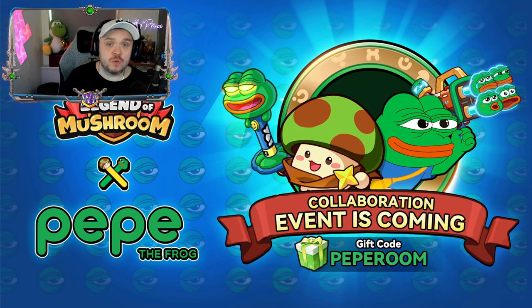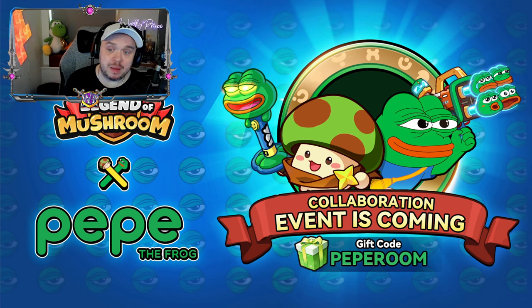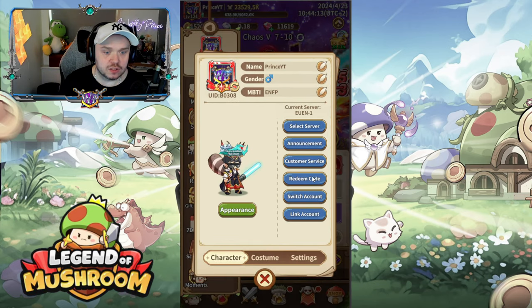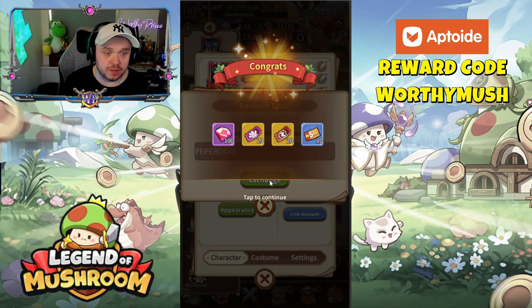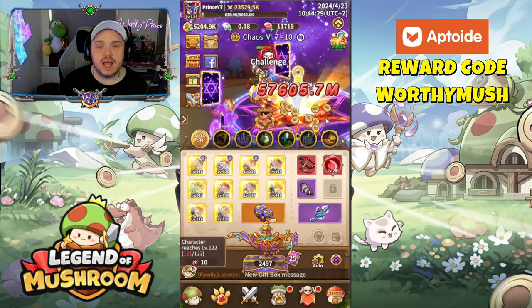That extra five percent is on top of what you'll already be getting, which can go up to 25 percent depending on how much you've been using it. Also, you'll notice on the special Pepe collaboration event there is another gift code — PEPEROOM — which you can redeem in the game. Let's go ahead and redeem it now: redeem code, type in PEPEROOM, and there we go — diamonds, pal tickets, skill tickets, and speed ups. Make sure you get yours by typing in PEPEROOM into the game.